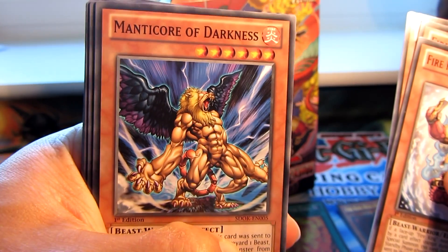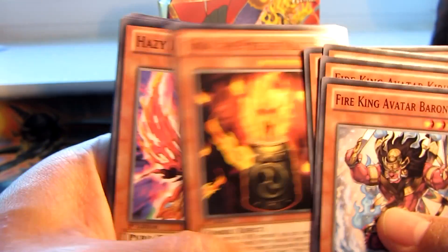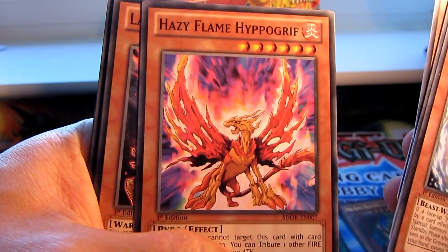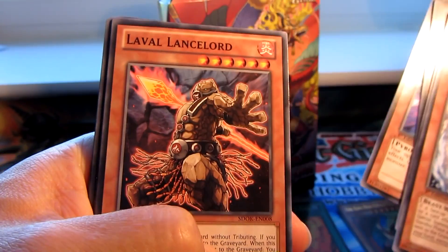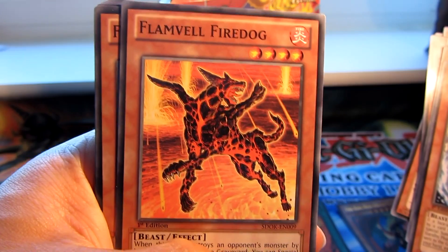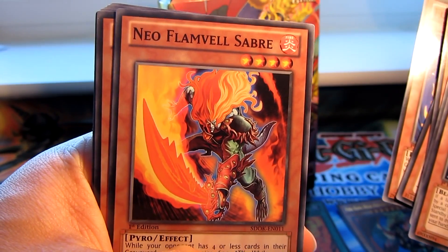Manticore of Darkness — I remember this card. Gawker the Pyre of Malice. Hazy Flame Hypo-Griff. Laval Lancelord. Flameville Fire Dog. Flameville Pound. Neo Flameville Saber.